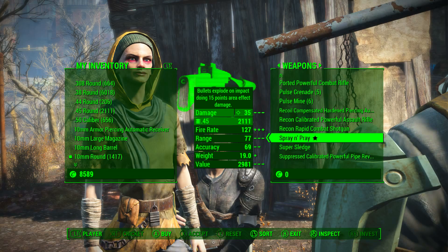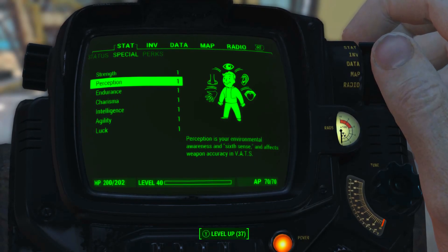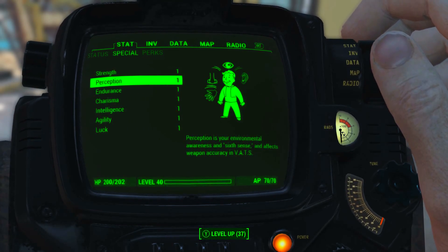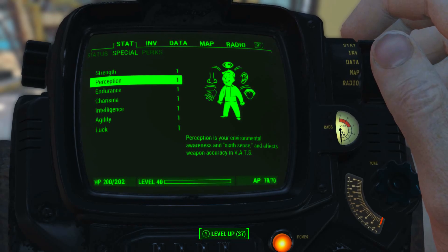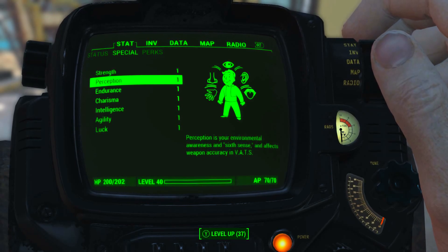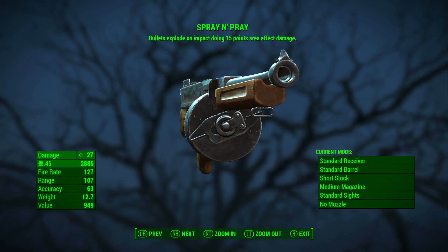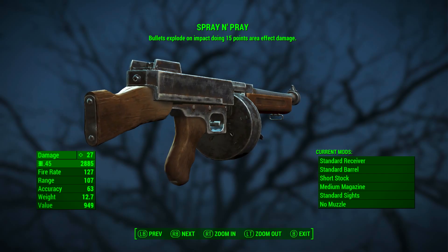The price of this weapon will fluctuate depending on your character's charisma level. Before we look at the base stats of Spray and Pray, I have reduced my character's special attribute stats to 1, and I have no bobblehead perk or magazine effects applied. This means we will be seeing the absolute minimum base stats of Spray and Pray. When it is purchased it will probably come with modifications, but I've stripped it of all modifications so we can see its worst possible version.